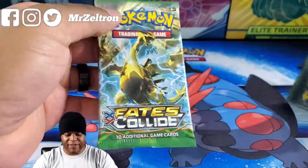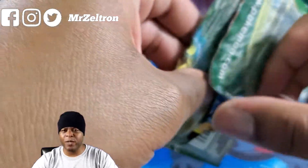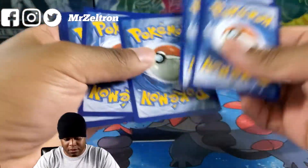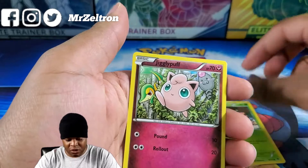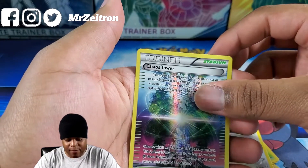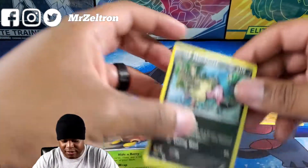We'll start with Fates Collide. My favorite card from this set is actually the Mega Alakazam EX Full Art — I've pulled that card a couple of years ago and I still have it. Cards from this pack: Mandibuzz, Shuckle, Chaos Tower, Zygarde, Riolu, Deerling, Jigglypuff, Meowth. Chaos Tower Reverse Holo, and the rare was the Mandibuzz.